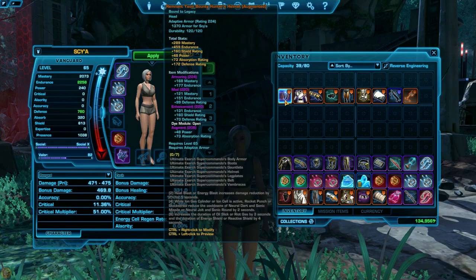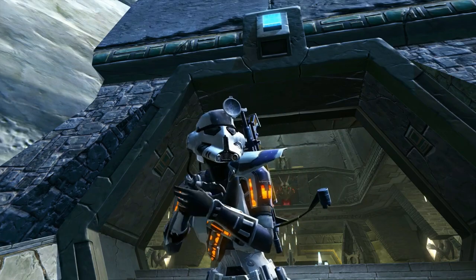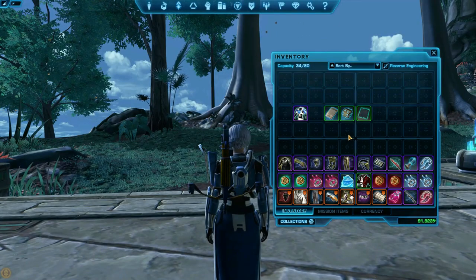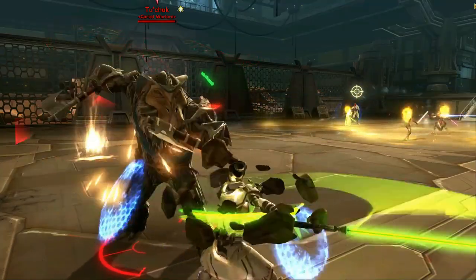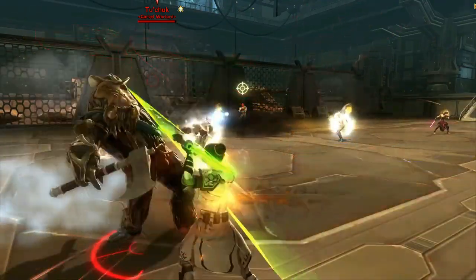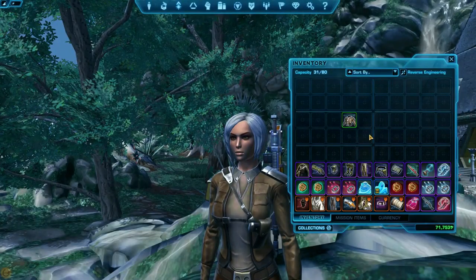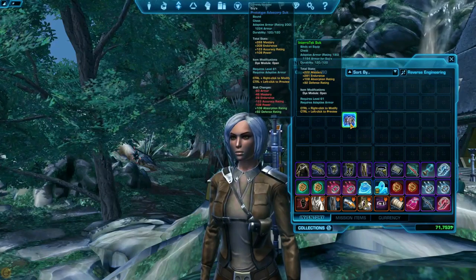The rest of your gear is moddable, meaning you can buy pieces and change their stats. The big pieces you wear, like your helmet and chest piece, contain an armoring, a mod, and an enhancement. Each of these can be pulled out and switched with a different version with different stats. You can upgrade your moddable armor as you get better armorings, mods, or enhancements. Non-moddable armor is usually lore, crafted gear, or gear from leveling.